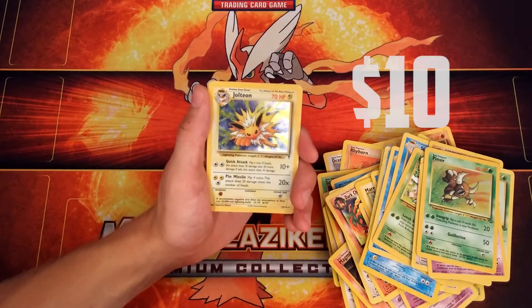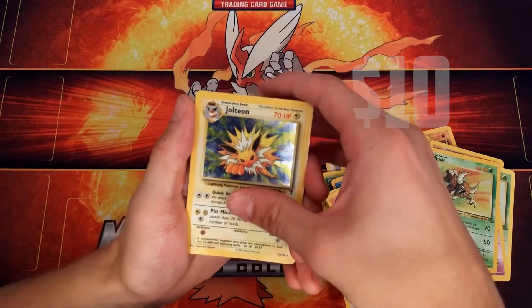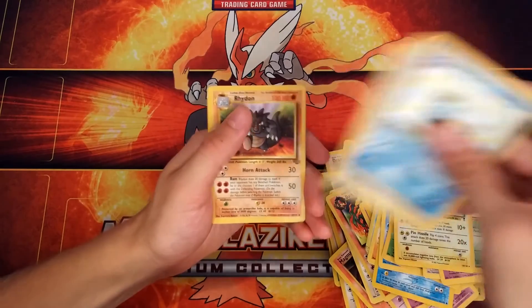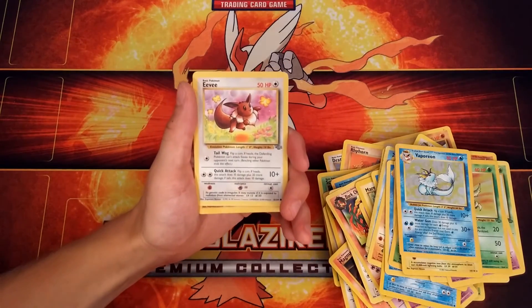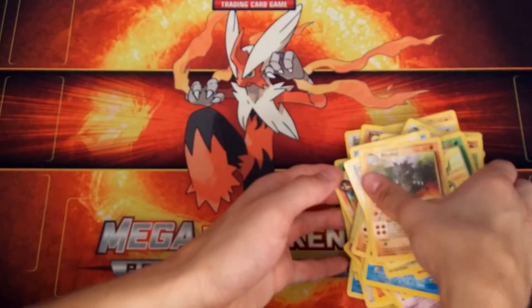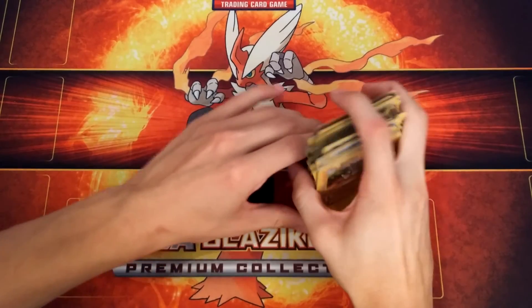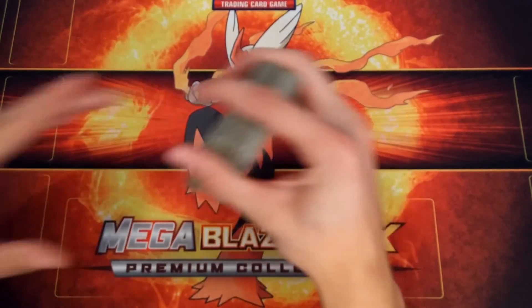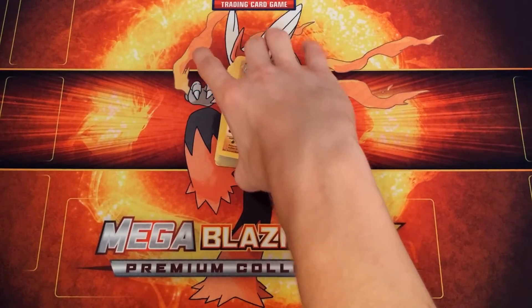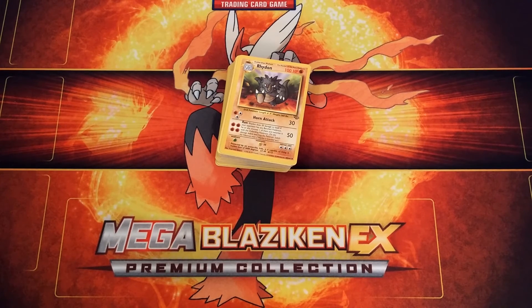Then we got a Jolteon Holo — pretty sweet. And a Holo Vaporeon. Wow, my sister kept a good collection of cards here. Then we got a regular Eevee — pretty nice. And the last card of this is a Rhydon. So yeah, I thought a lot of these cards are pretty interesting. I kind of want to check the values of all these, because some of these cards seem like they can be pretty valuable if they're in good condition. It's always cool to go check all the old cards. Hope you guys enjoyed this video — if you did, be sure to leave a like and hit that subscribe button. See you guys later.